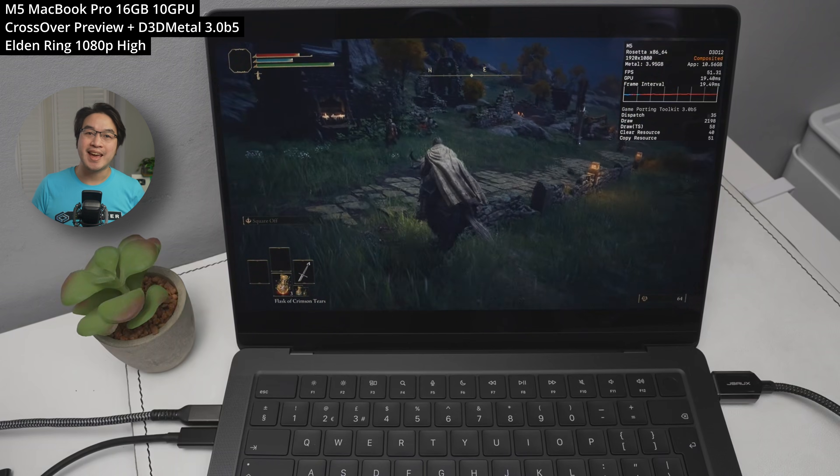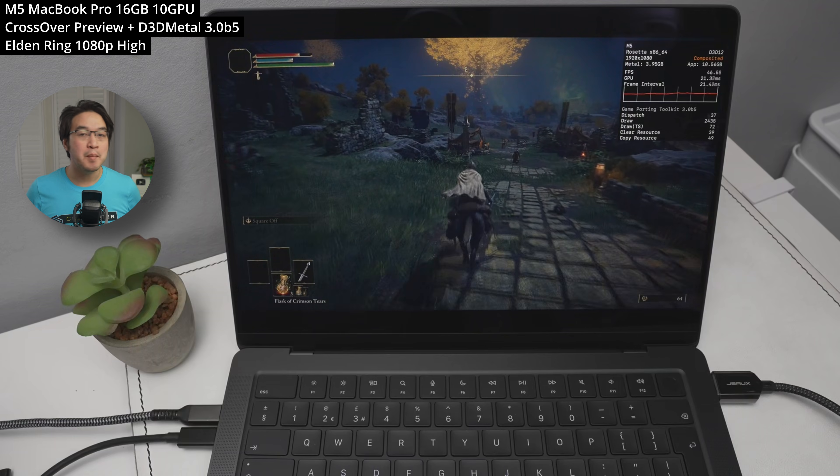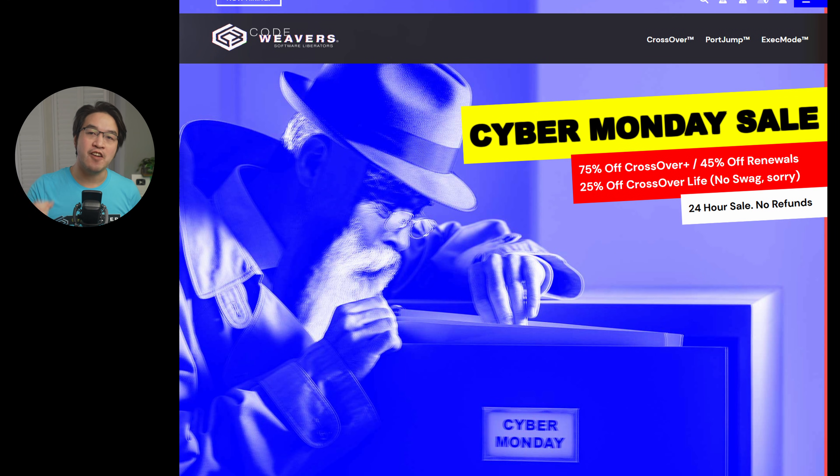Right now, Crossover, the amazing software that allows Windows games to run on a Mac, is on a massive Cyber Monday sale at 75% off — the cheapest it'll be throughout the entire year.